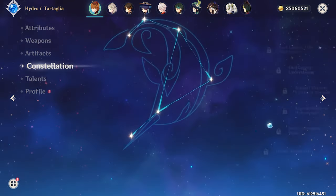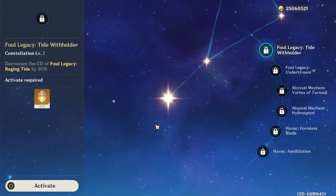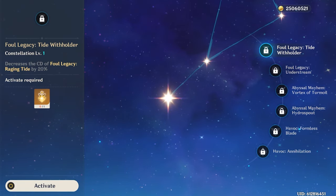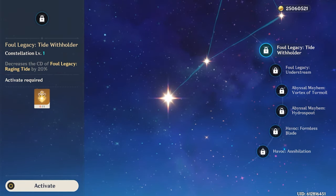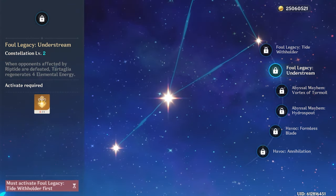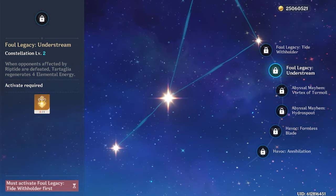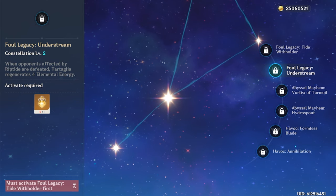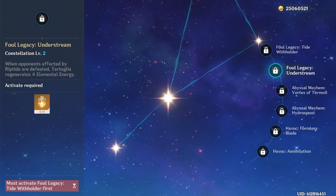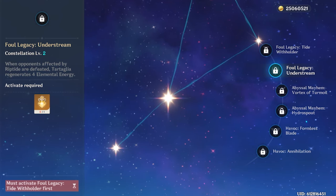Moving on to his constellations. His C1, Foul Legacy Tide Withholder, decreases the cooldown of Foul Legacy Raging Tide by 20%. It's a nice quality-of-life constellation but isn't needed. C2, Foul Legacy Understream: when opponents affected by Riptide are defeated, Tartaglia regenerates 4 elemental energy. This sounds great at first, but in most scenarios Tartaglia already generates tons of particles. It helps in AoE but in single target, where Riptide struggles a bit, this constellation becomes negligible.